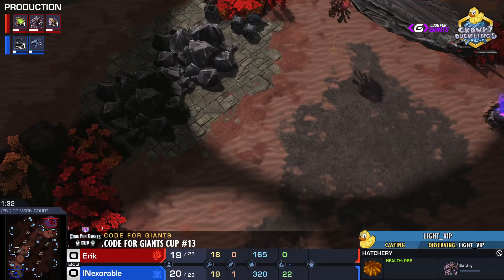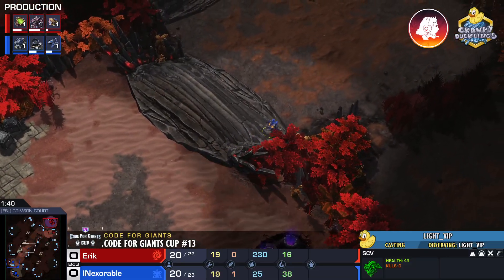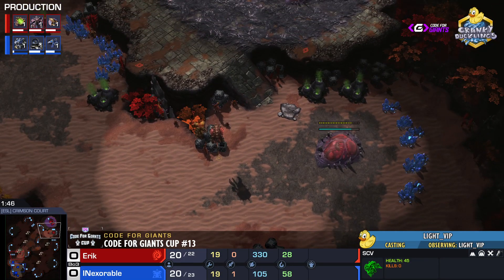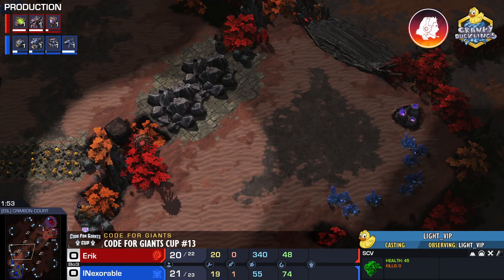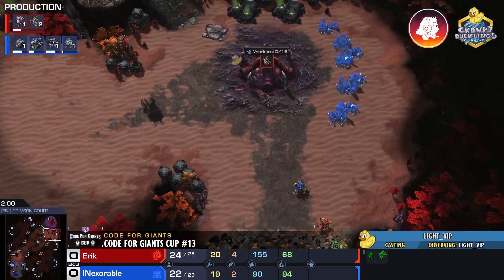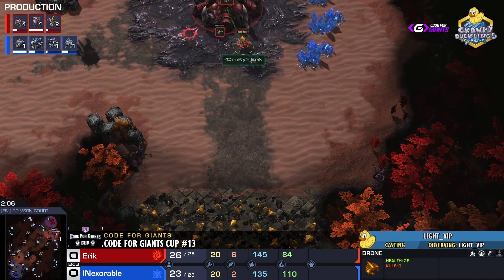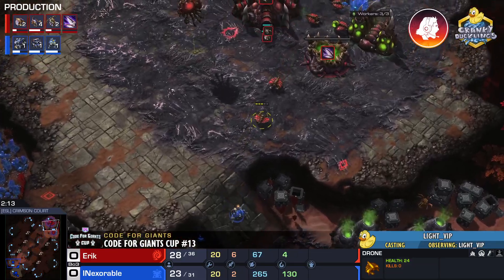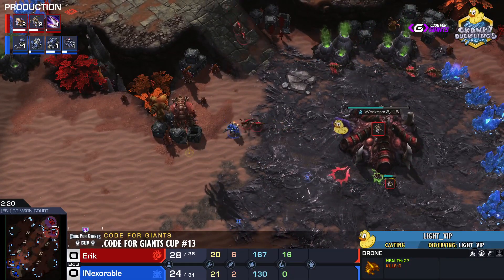Eric did have a two-base swarm host build in the past. I remember talking to him about three weeks ago — he said he's a little out of shape with it, as it requires a lot of APM and attention to detail. The build uses two-base dropper lords with queens, spreading creep across the map from the Terran side, then transitioning into swarm hosts with fester's hunger growth upgrades. So many layers to it — very complex. Eric isn't feeling too confident about pulling it off right now.